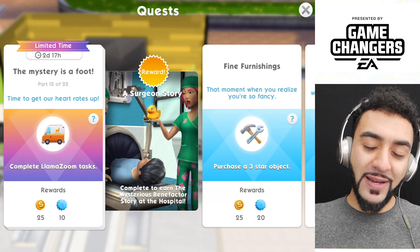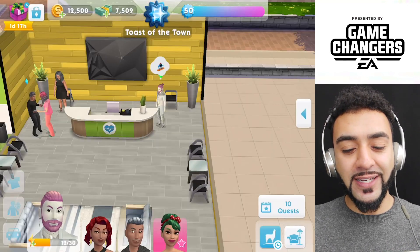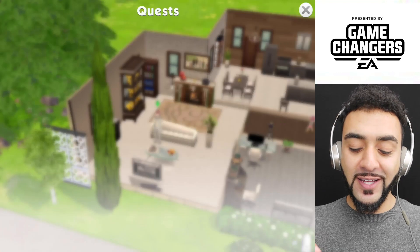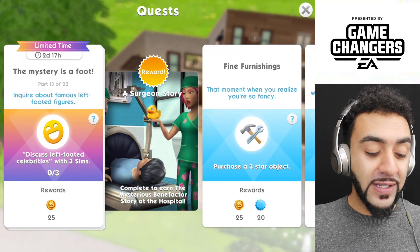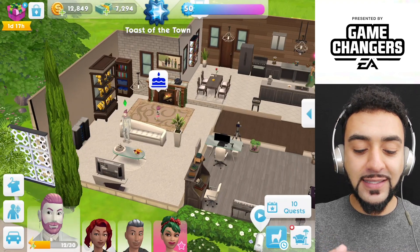Time to get our heart rate up — complete Llama Zoom task. Why do you do this to me? Another Llama Zoom completed. I'm sure there's gonna be like five more Llama Zoom tasks in this quest, but we've done it. We're on part 13 now, which is enquire about famous left-footed figures — discuss left-footed celebrities with three sims. This is an easy one, I like this.